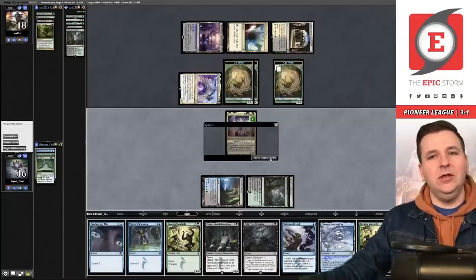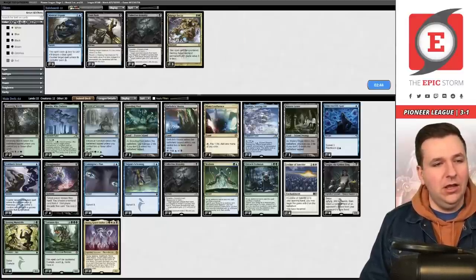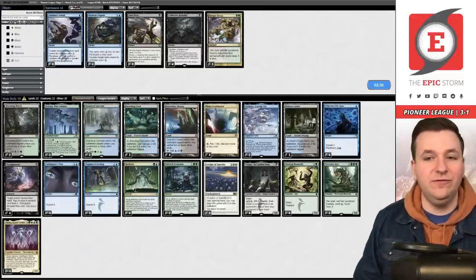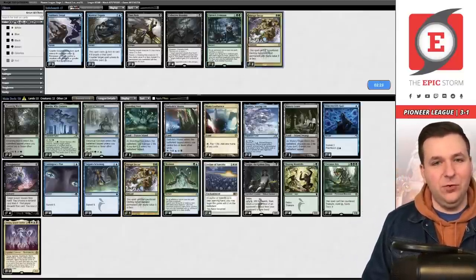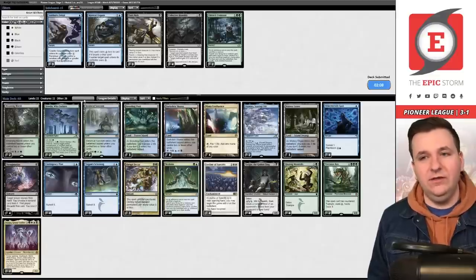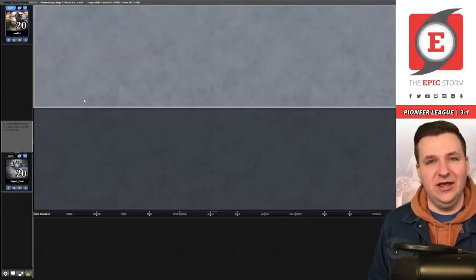Post-sideboard, Grease Fang boards up to eight one-mana discard spells. We want Leyline of the Void, board out Stubborn Denial, keep Thoughtseize to disrupt them. Collector Brutality isn't great here — board it out. We board in Abrupt Decays. Evolution is too slow in this matchup — better in slower mid-range matchups. We only run two copies of Evolution for that reason.